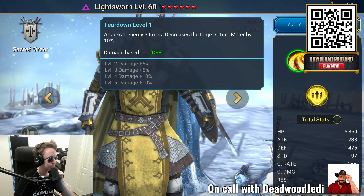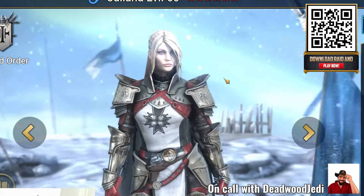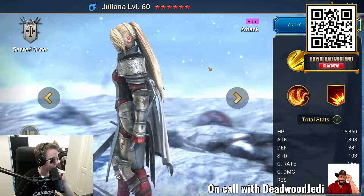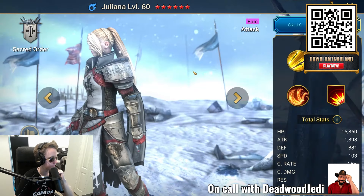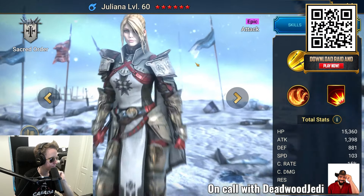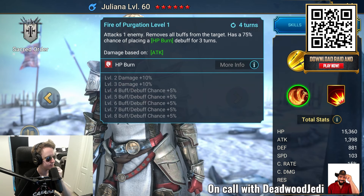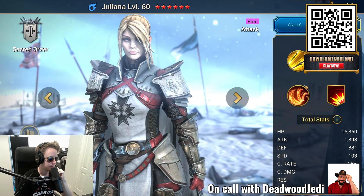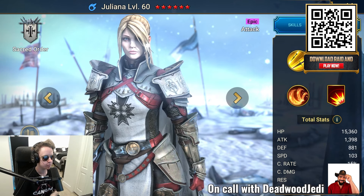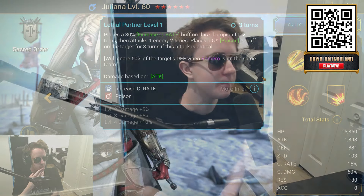Juliana is one of the best damage dealers you'll come across and provides a lot of utility. Early on in the game she's incredibly valuable — she brings a lot of turn meter control and lots of debuffs. She has an HP burn ability, which is really effective and great against clan bosses. She also removes all buffs from the target. Her A2 offers poison debuffs and increased crit rate — it's actually a double attack, and each hit places a poison debuff. Really strong champion overall.